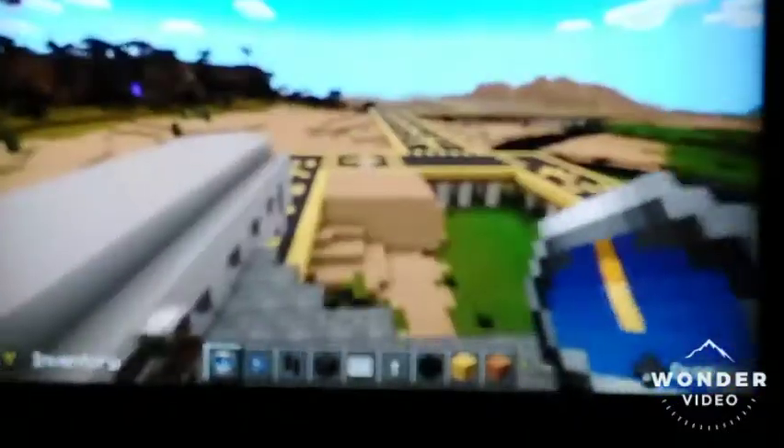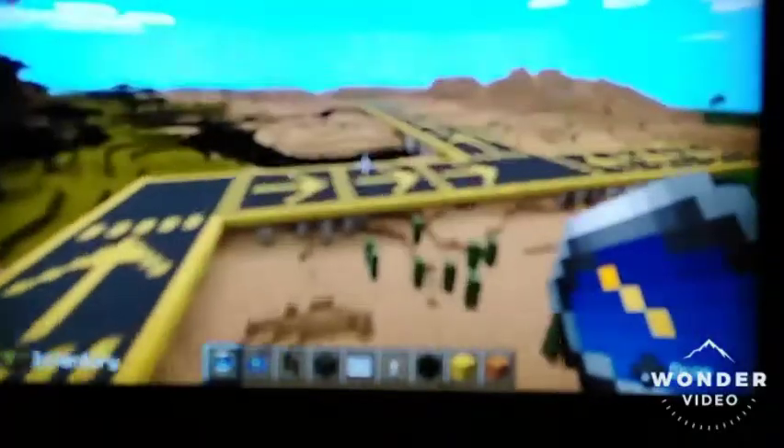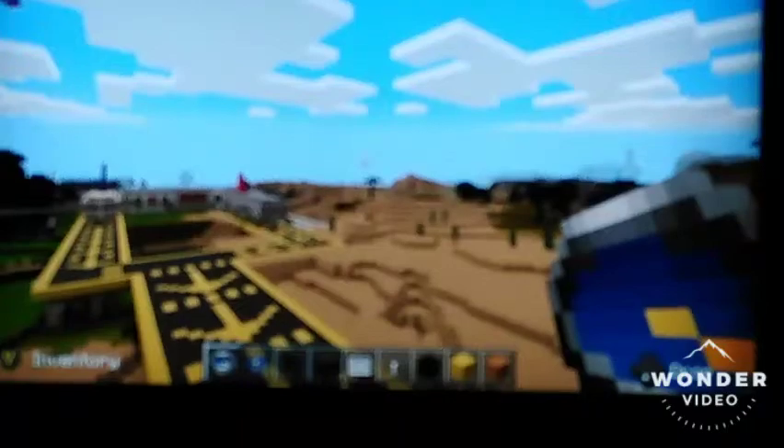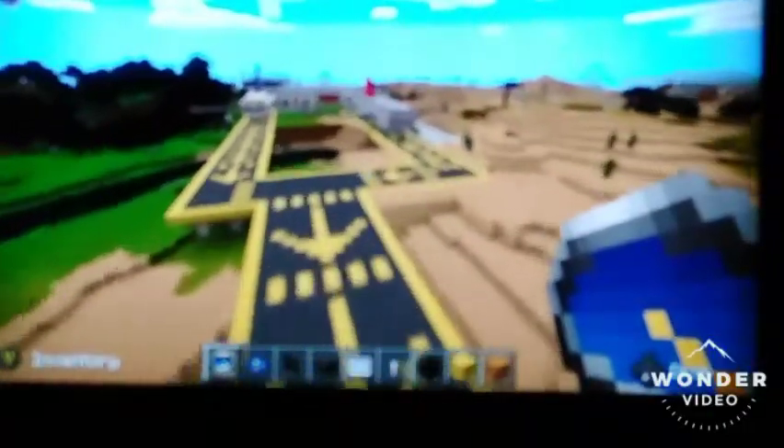Then you come out to the apron and this is where your planes are going to be — that one's flying to Iceland and this one's flying to Tenerife. And then this is just a runway. In that direction there's a tundra biome and also a village, so I might build an airport over there. There's also a rainforest, so I might build a safari thing over that way, and there's a savannah village where I might build another airport.